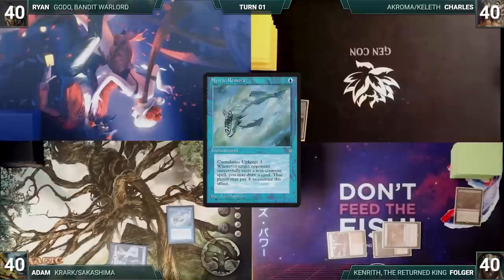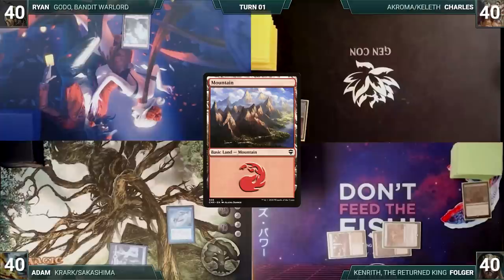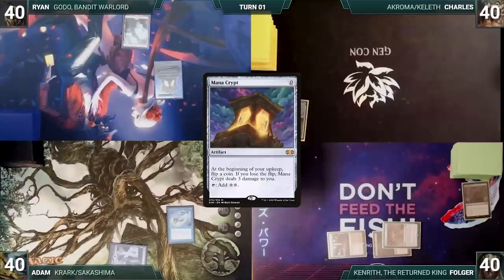Ryan draws for the turn and plays a Mountain. The table discusses making a Fish Pact to deny Adam the value from his Remora. Ryan says, 'well forget that, Godo go fast,' and casts a Mana Crypt. Remora triggers and Adam draws. Ryan casts a Metalworker and passes to Charles.